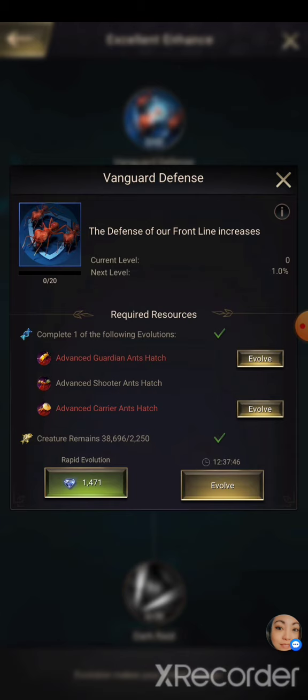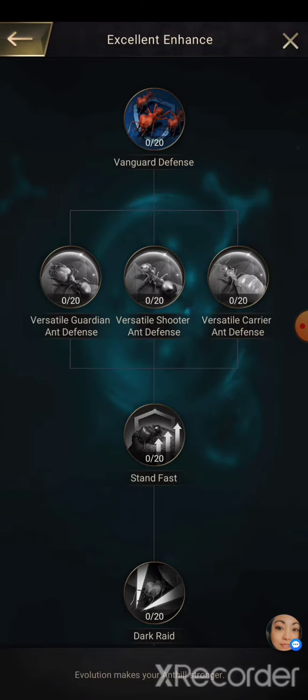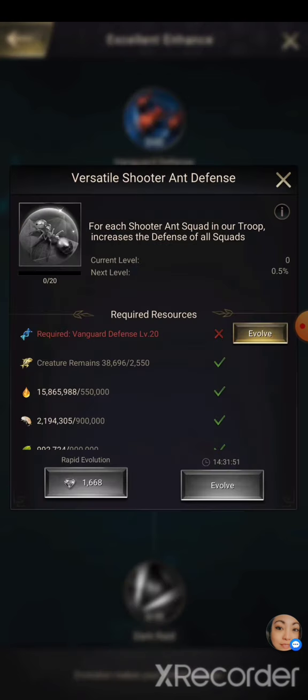This one is definitely going to take a long time. I'll probably get all three T10s before I really bother with this one, although as we go further down you'll see there's actually one research at the very end that might make it worth pushing. Defense to the front line — all three of these are defense, but it's only a 0.5 increase, so after 20 it's only a 10 percent increase.